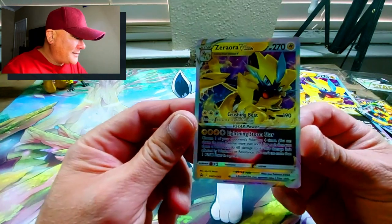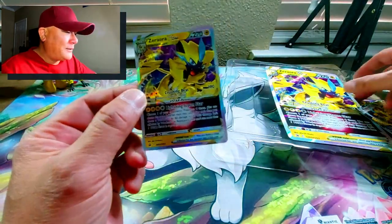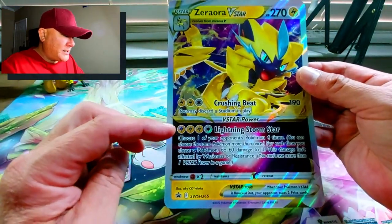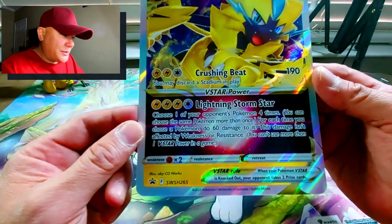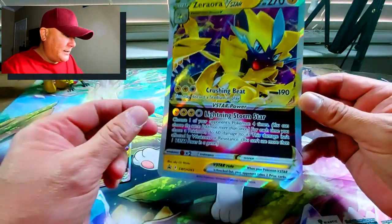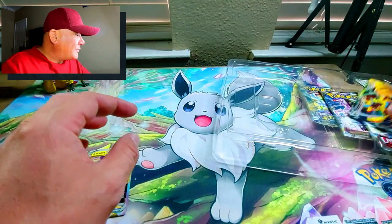Wow, I just love it — it's such a feral-looking cat with electricity going all around it. This is the big mama jamma right here. The same card: it has Crushing Beat, and then it takes three Lightning cards and a Colorless card to give you the Lightning Storm Star. Look at that energy — that is definitely going in my big mama jamma pack.